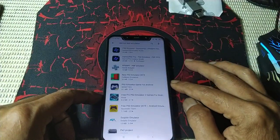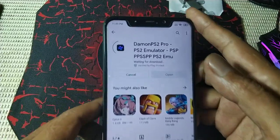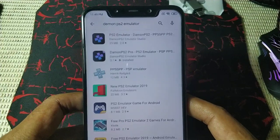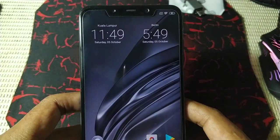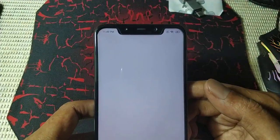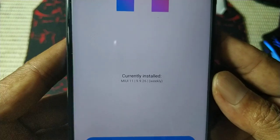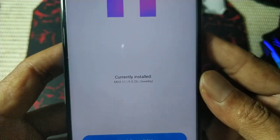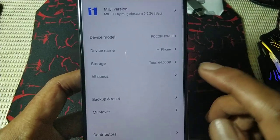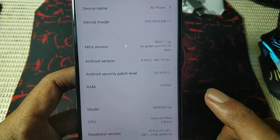PS2 emulator is ready to use. Play Store is also okay. No update available — this is a port ROM, dated 26th of September. Security patch level: September. Android version: Android 9 Pie.